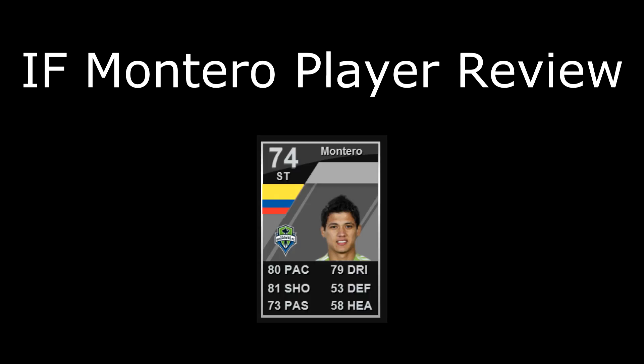80 pace, 81 shooting, 73 passing, 79 dribbling. Right now he's going for around 300,000 coins. There's not too many of him on the market — very, very rare. But his normal card was one of my favorites in FIFA Ultimate Team this year, so I got to do a review on the inform. 4 star skills, 4 star weak foot, and we're going to get right over into his in-game stats because they are awesome.